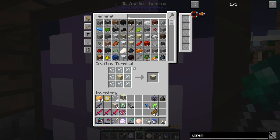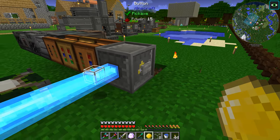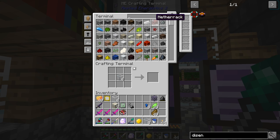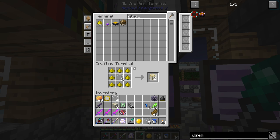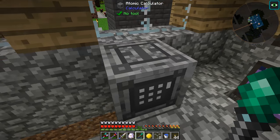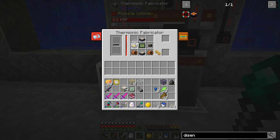Now we have all the parts ready to go for the thermionic fabricator. We've only used it to make electronic circuits before, but we're making something different now. We get the glass melting in there and this part in the center — and it was the correct recipe! Now we have a lens. Next we need an empowered diamond crystal — I don't think we have any of those. That requires a clay block, light blue dye, and a diamond block put through the laser first.